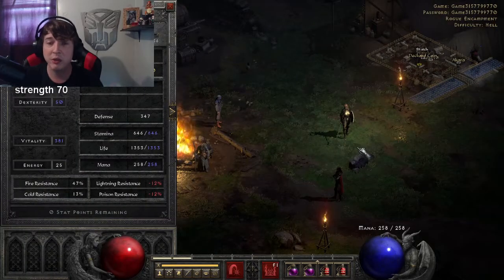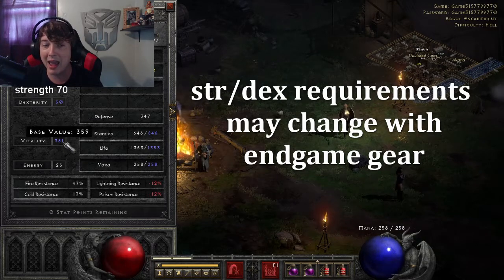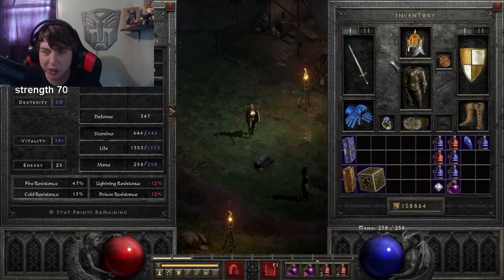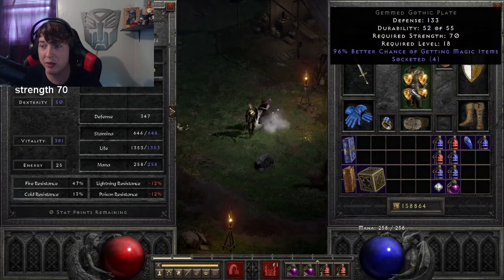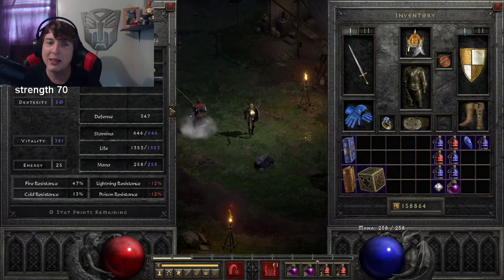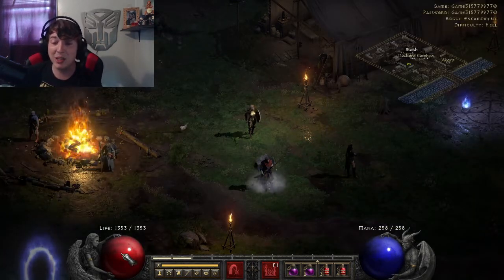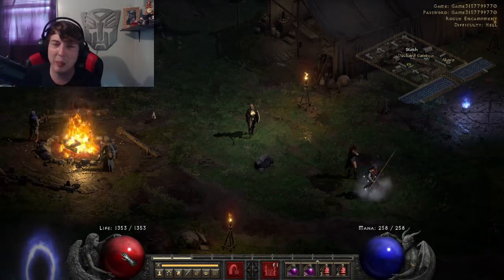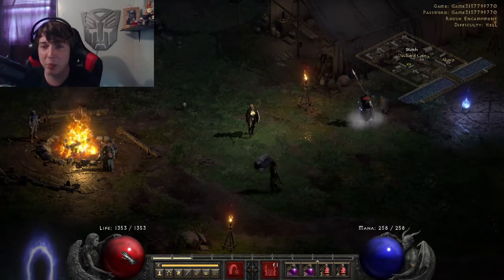I almost forgot attributes. The general consensus, as usual, is to put the base amount into strength and everything else into vitality. That's really going to depend on the gear you're using. I'm not using a whole lot right now — nothing really requires any strength — so that's why I have the base value of 65 there. I just put everything into vitality, and it really does pay off. I've got 1,300 life, so it adds up and will help with survivability.